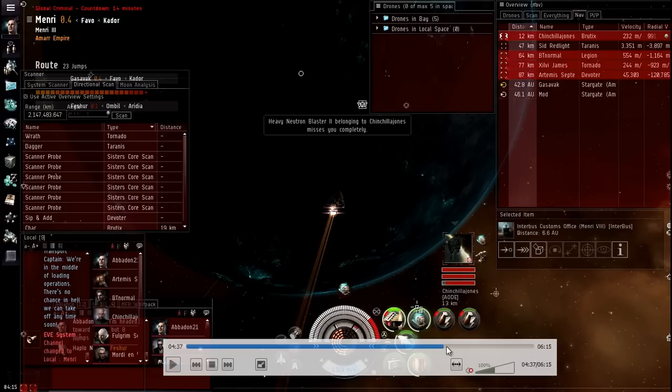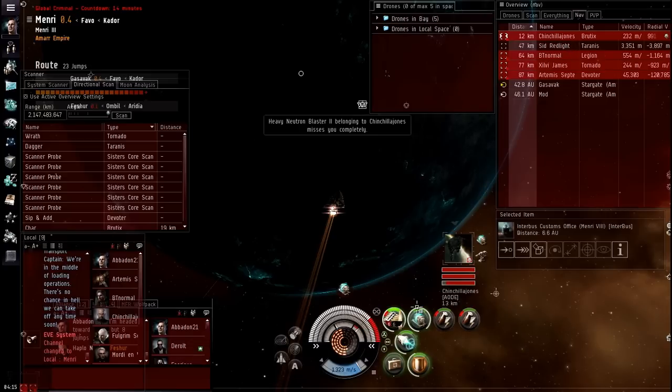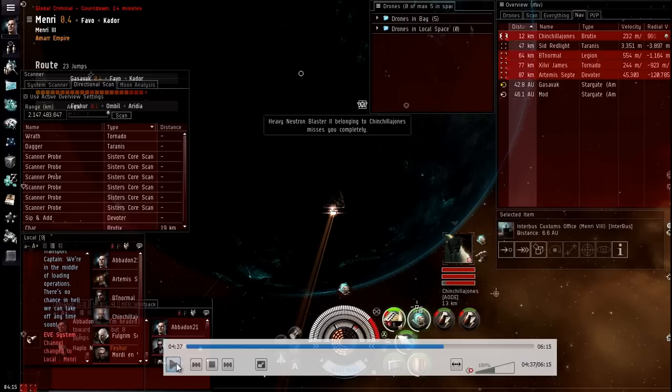I attacked a Brutix at a planet. I tackled the Brutix and knew there was probably some backup coming. This clip is right as I'm about to drop the Brutix and right after his friends warped in, all about 60 to 80K away from us. I'm not too threatened by most of them. The Tyranus is my main threat on the field right now, because if he gets in close and orbits at 500 meters, my arty is not going to track him.